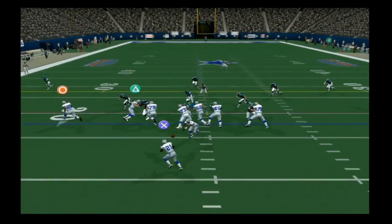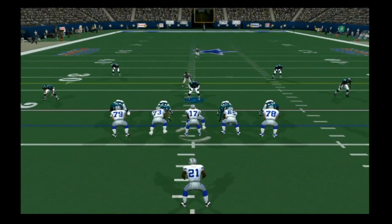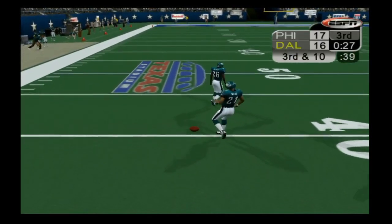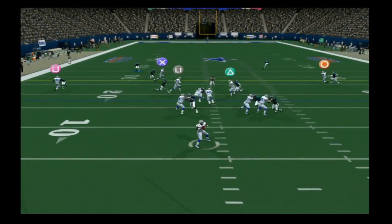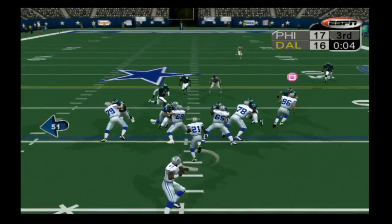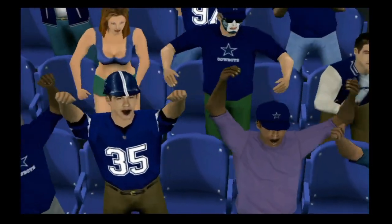Jones gets no gain to start for Dallas, Carter's second-down pass is deflected by rookie Matt Ware, but on third and ten Carter fires to Glenn for a 16-yard gain between two Eagles defenders. Jones slips out of two tackles before Michael Lewis takes him down, and that brings us to the fourth quarter. The Eagles continue to hold on to the lead — no scoring in the third quarter, it is 17-16 Philadelphia.